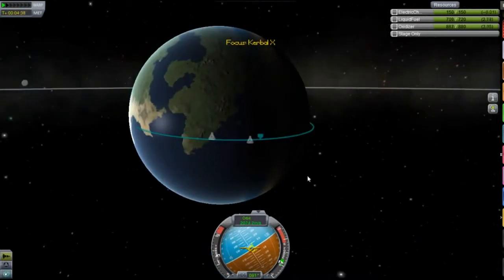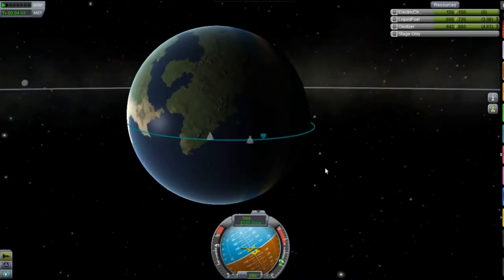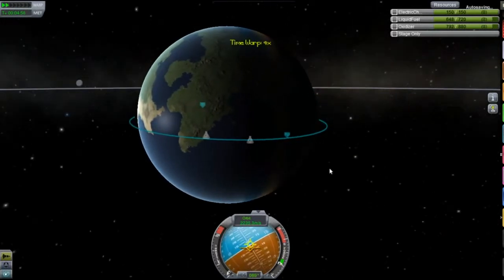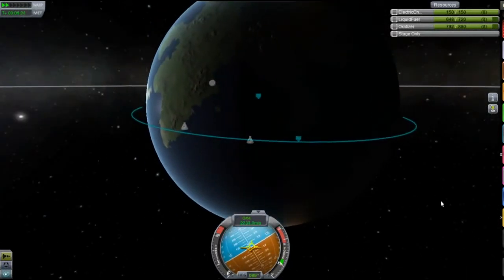Now I'll use about a hundred litres of fuel to circularise my orbit. The first bit, I just see how far I can push my orbit out, like around the sun, and it does get pretty far, as you'll see.